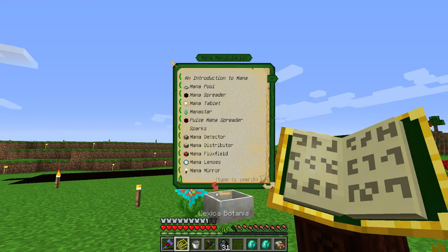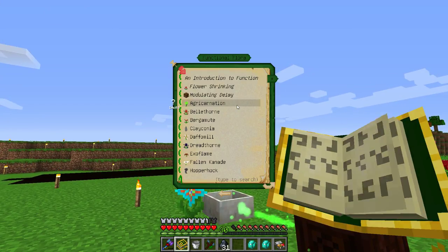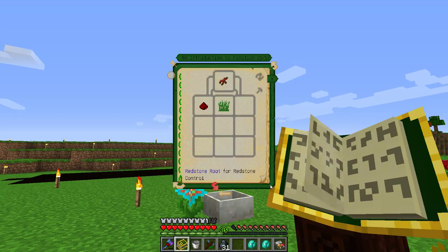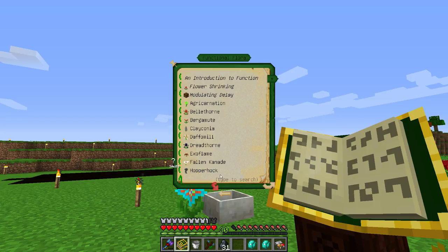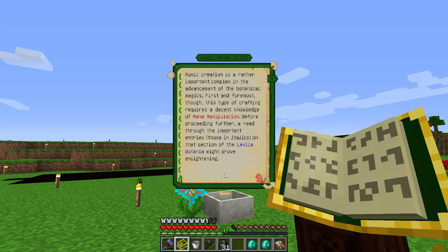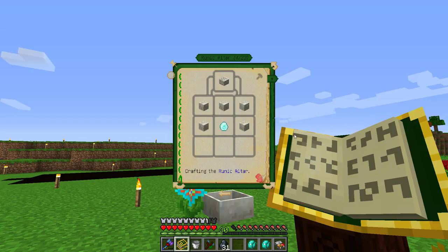So what are we up to? We kind of screwed up the instructions here. Introductions and functions — so it tells you the functions. Back, and runic altar. Oh, the runic altar — that was fun to make. Are you hard these days? Let's see what you are these days.